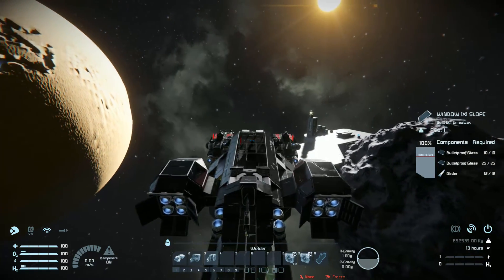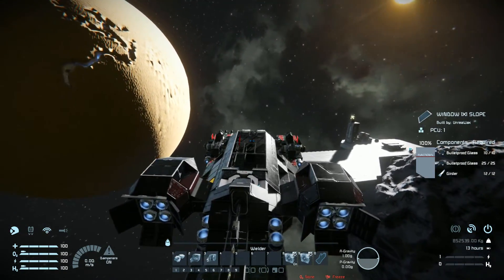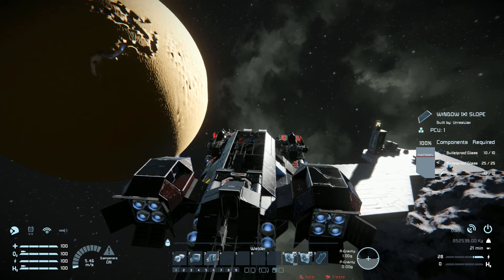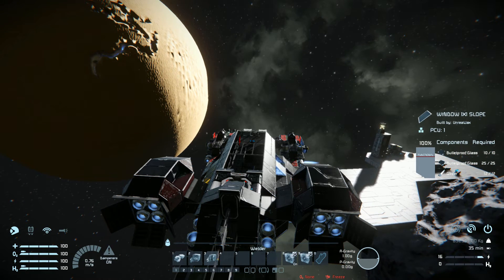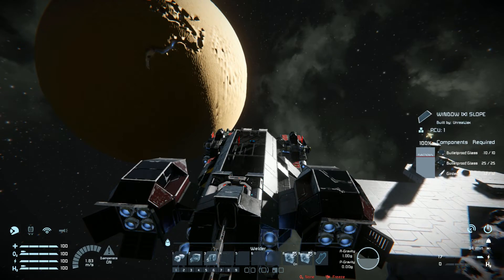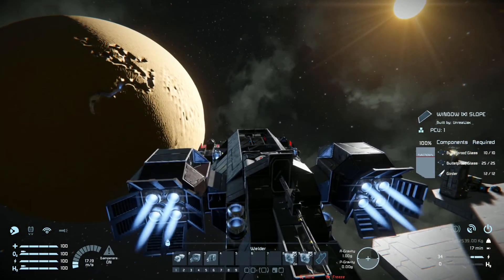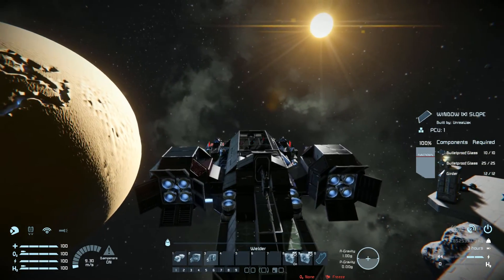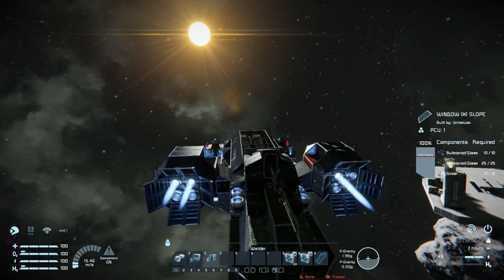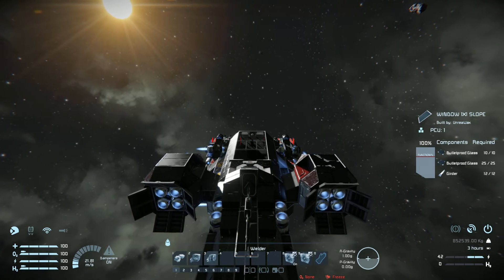But how does it handle? I've already done a little bit of mining with this. It's quite slow on the turning, accelerates quite slowly, and stops relatively fast. Left, right, up, and down are all quite slow as well. So it's very slow and quite bulky to use once filled up with resources, but it's still a very useful ship to have around — especially being able to detach the miner and the grinder to go and do your own thing.